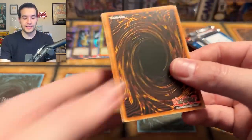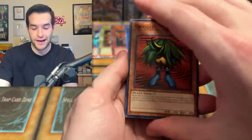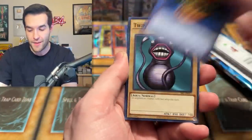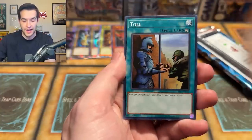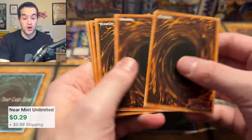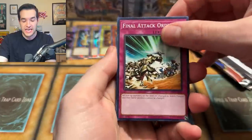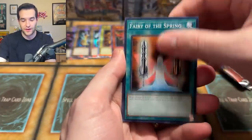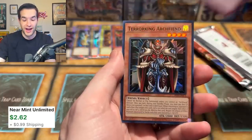Back in my day we opened these packs and we didn't get a foil every time. We weren't happy every time we opened a pack. You youngins these days just don't appreciate how it was. Everybody gets a trophy. Token Thanksgiving, Fairy of the Spring. Skill Drain — very nice. Tarot King Archfiend — another foil. We'll take that. Three packs left.